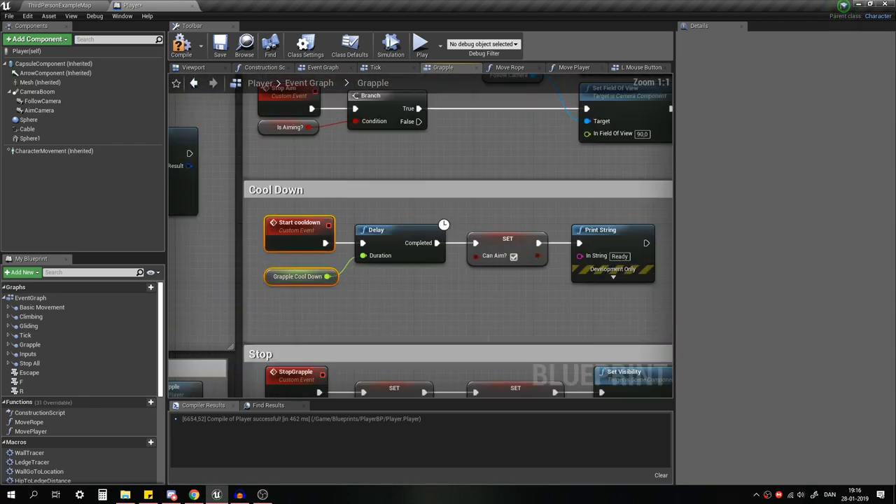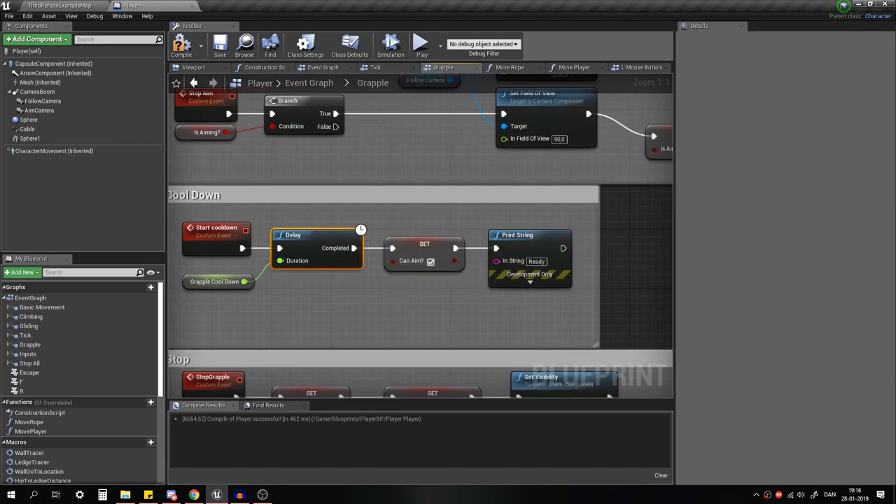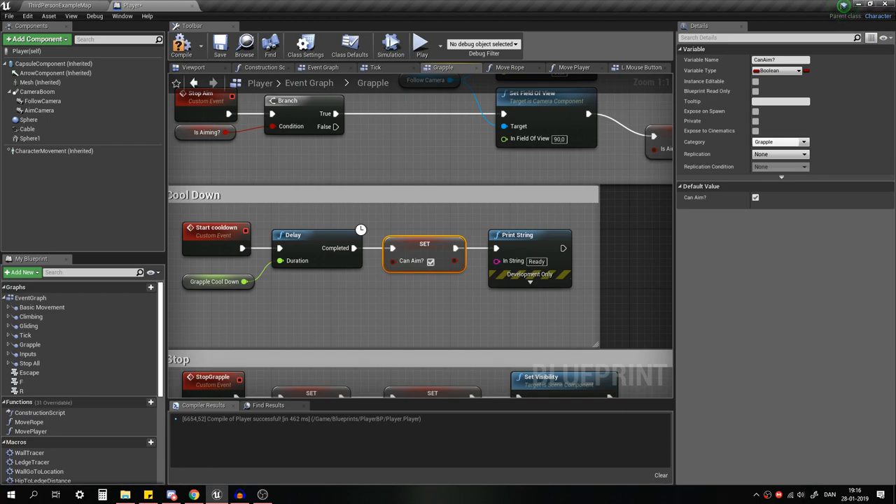Here's the cooldown. It's just Start Cooldown — I have a delay of one second. Whenever that's complete, just set Can Aim to true, then we print a string.